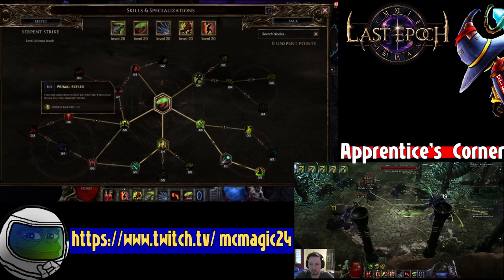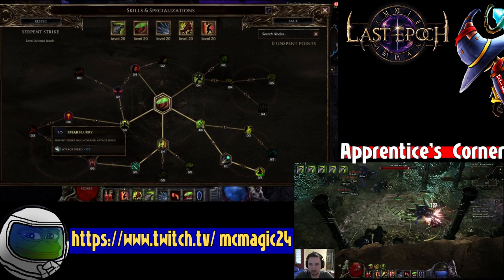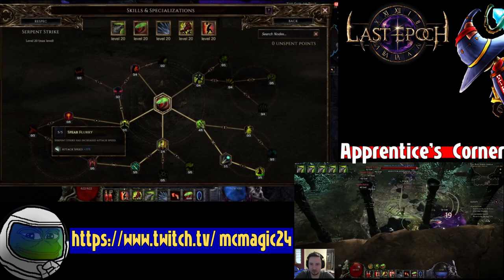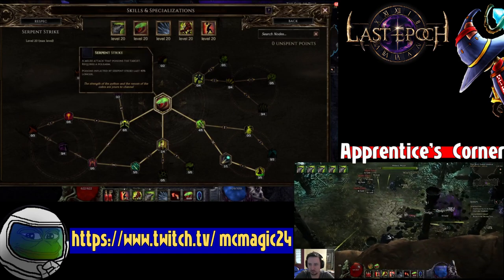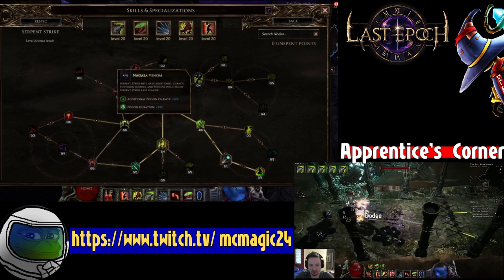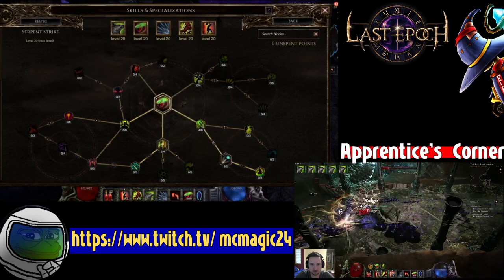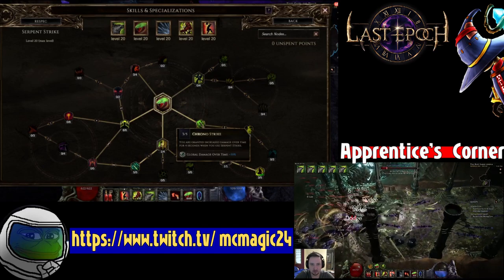The other node you're going to want is this 35% attack speed, because obviously the more times you can attack in that 4 seconds, the more dodge you get. Then just fill out the rest with poison and damage over time. Does that global damage over time apply to your minions? It does not, from what I understand.